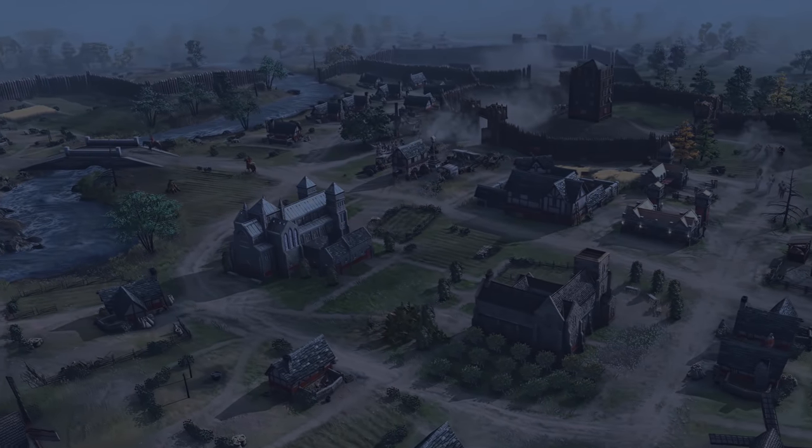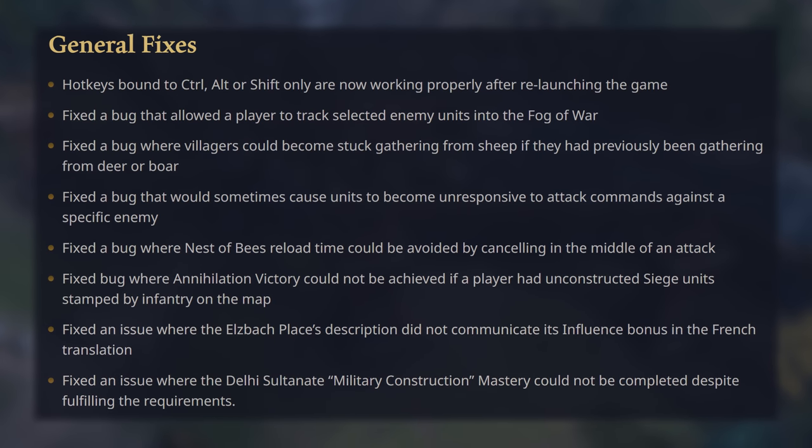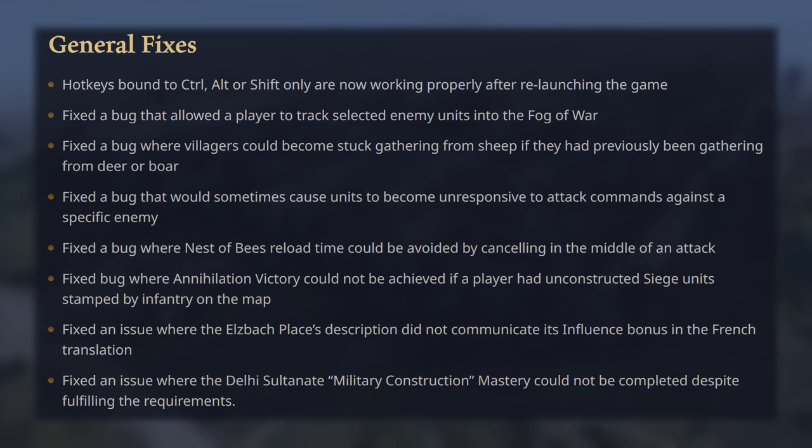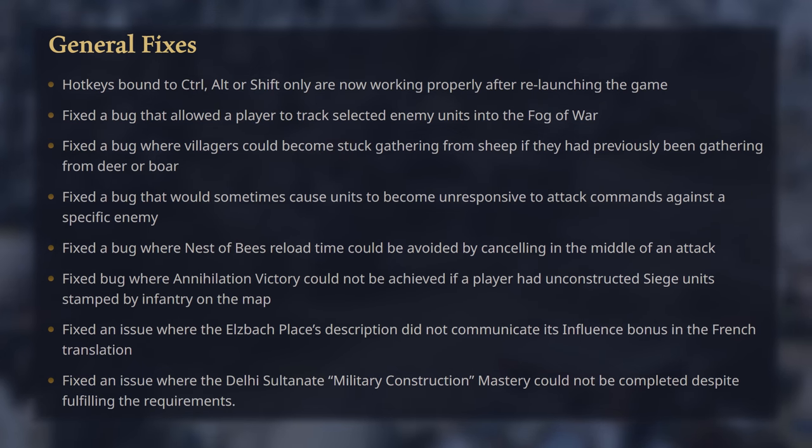And finally, we get a nice set of bug fixes coming along as well. The ones that stand out to me are the hotkeys fix, stuck villager fix, nest of bees reload time fix, and the fog of war tracking fix. These are always nice to see and I hope the developers can continue to clean up the game.